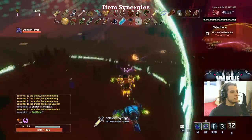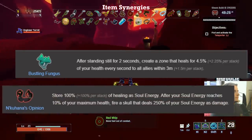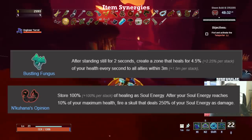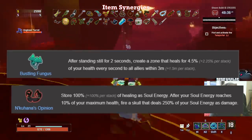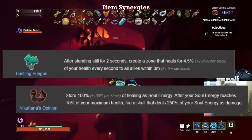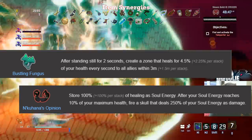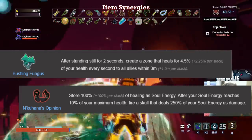The reason is because of the combo between the fungus and Nkuhana's Opinion. If you get just three or four stacks of fungus and get a Nkuhana's Opinion to drop, you are set. The Nkuhana's effect is that it does damage based on the amount you heal — the more you heal, the more damage it does. Since your turrets are always healing if you have at least one stack of fungus, this item will constantly be shooting out green skulls, which amounts to a very consistent damage source. Also, it's irrelevant if the turrets are at max HP — so long as you see the green HP restore numbers pop up, they're healing, quote unquote, and thus activating the item.